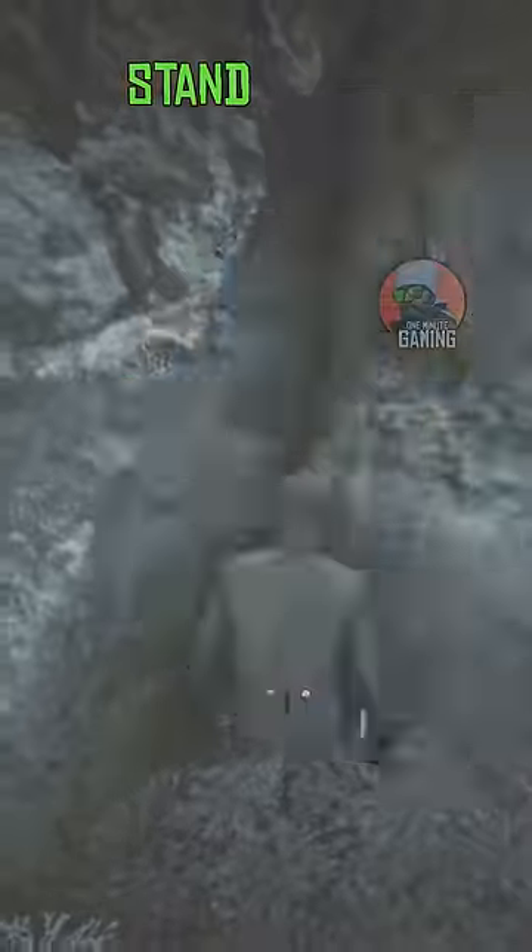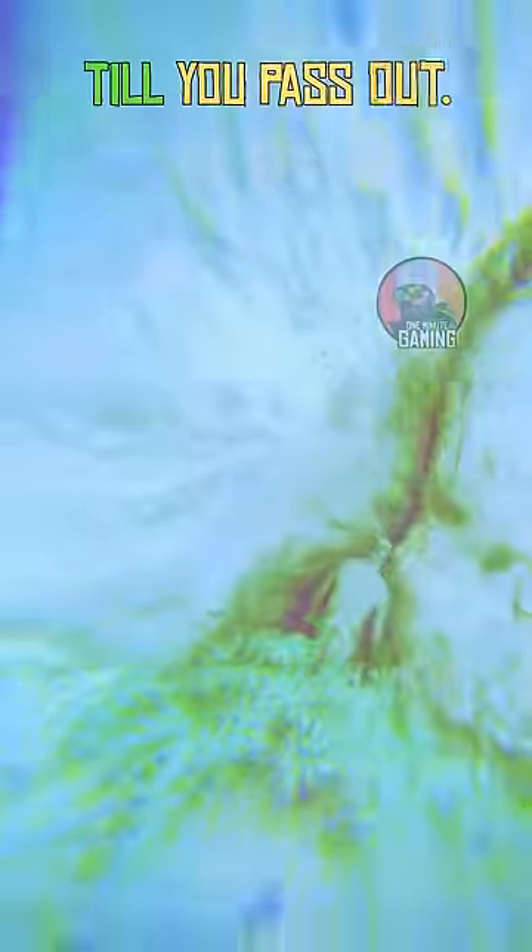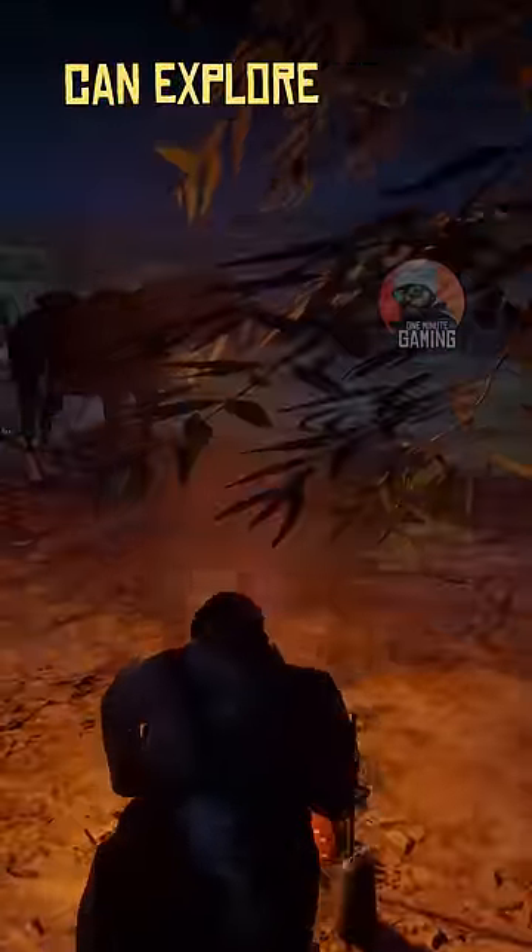Continued from the last point: stand in this corner and drink till you pass out. You'll wake up on top of the cliffs. Go inside and create a camp. The horse will appear and now you can explore Mexico, or maybe throw Micah down the waterfall.